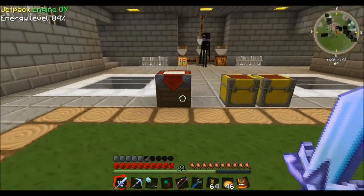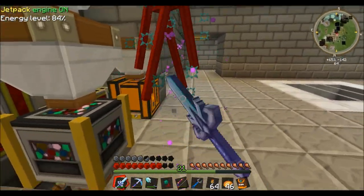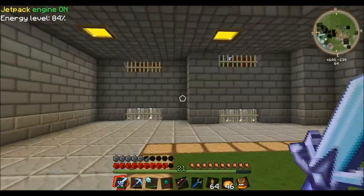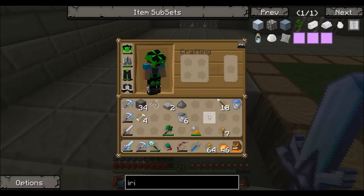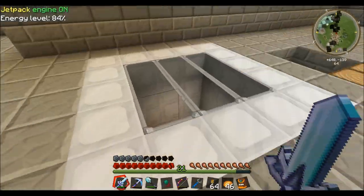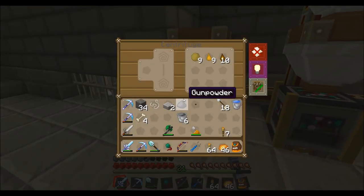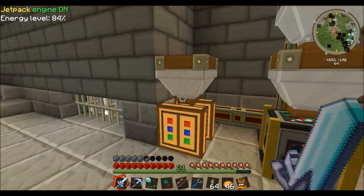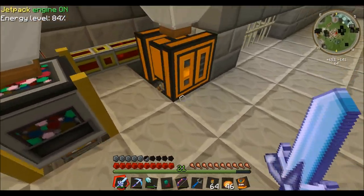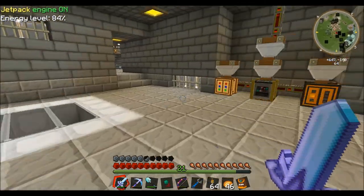I've got mobs down here and I thought I had enough light. I don't know how they're getting in. I'm going to have to patch that up. But let's take a look - I've got the honey tank, the DNA tank. I switched things up a bit; I've got the centrifuge for my bee stuff and my squeezer to make honey.